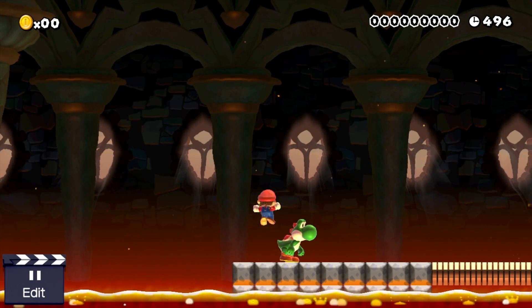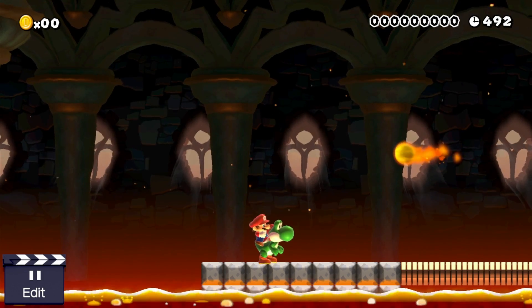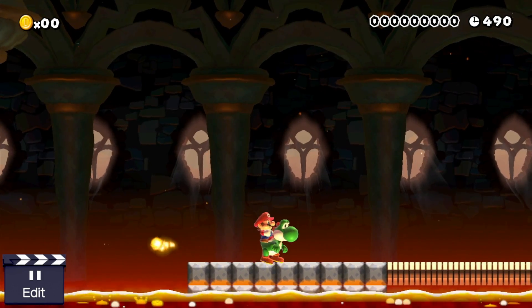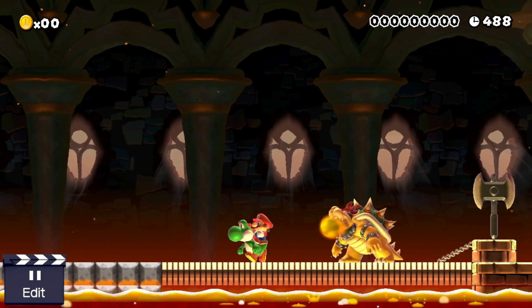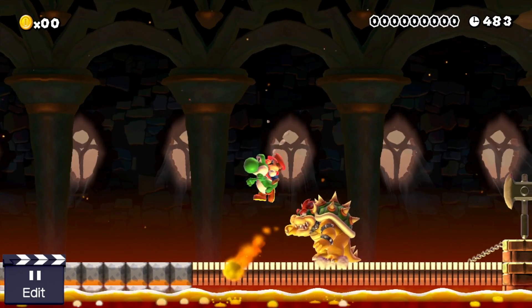So this is one of the things I was the most excited to try out about this mod. I read in the notes that you can eat Bowser with Yoshi in New Super Mario Bros. U style, so that's what we're gonna try here. Let's let him fire one more fireball, jump over, and let's eat Bowser.